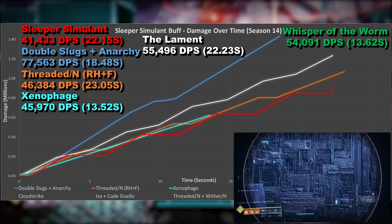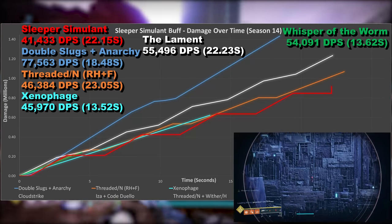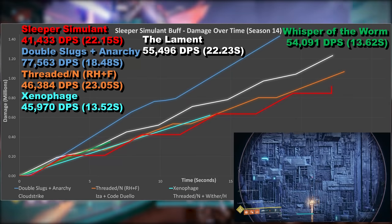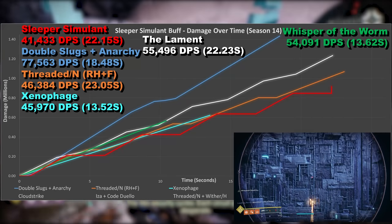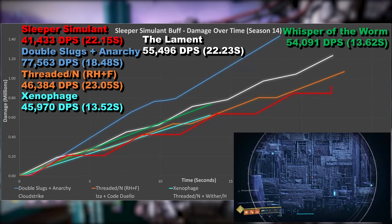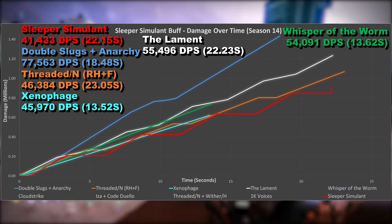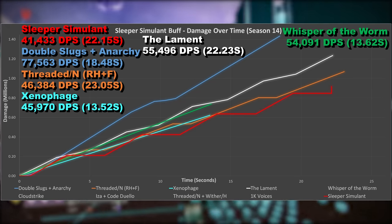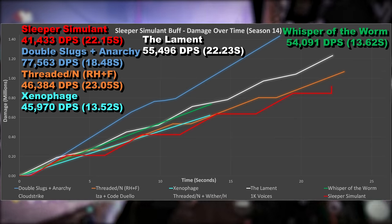Whisper of the Worm now, without time to proc Whispered Breathing, and this also beats Sleeper — other than at the very start where the fusion rifle does have slightly better burst DPS. It probably should be a little higher as you don't need to reload, and it requires precision shots — missing any of those and landing a body shot will absolutely tank DPS more so than Sleeper. So arguably this should be a little better, and it does have much lower total damage.